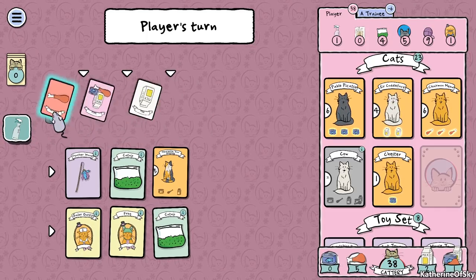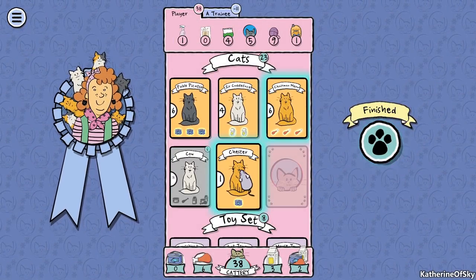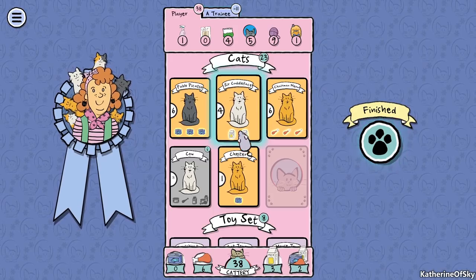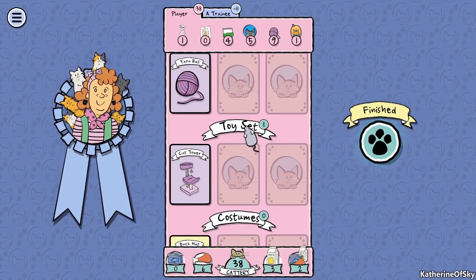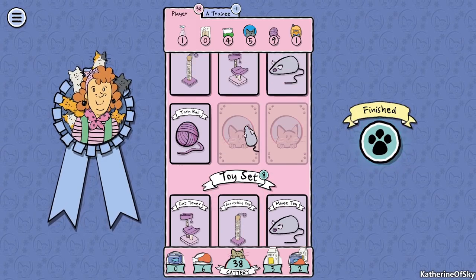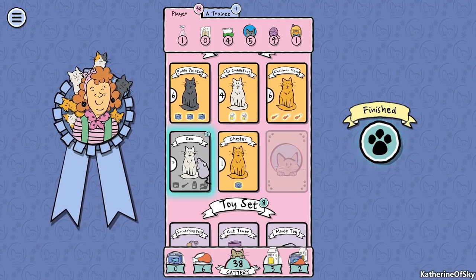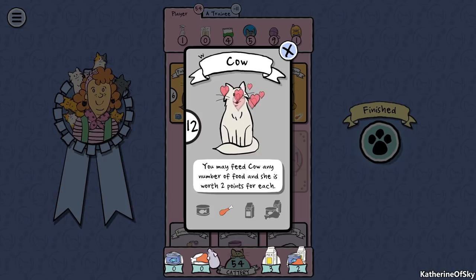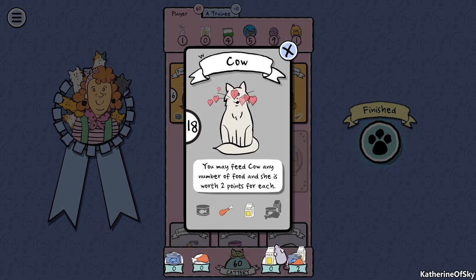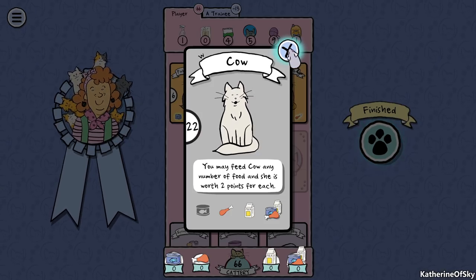We get another turn - if there's six cards left that means we get another turn. Let's get more food to feed the cow cat. We have four catnip and don't get bonuses for extra. Look at all the stuff we have. We don't have a lot of costumes but it's far more important to get the toy sets. Let's feed our Cow cat - stacking the food. Cow is worth 22 points!